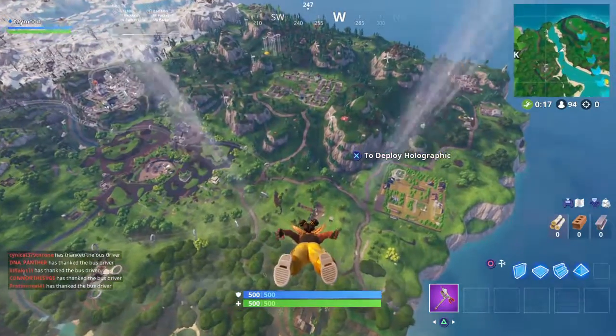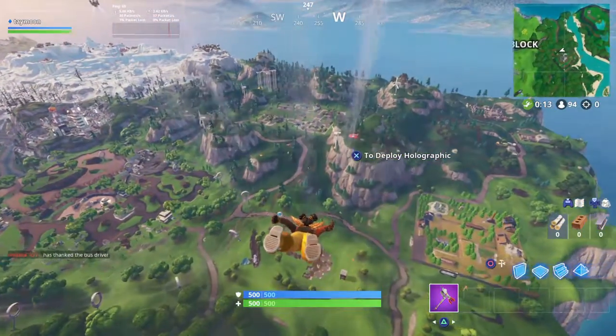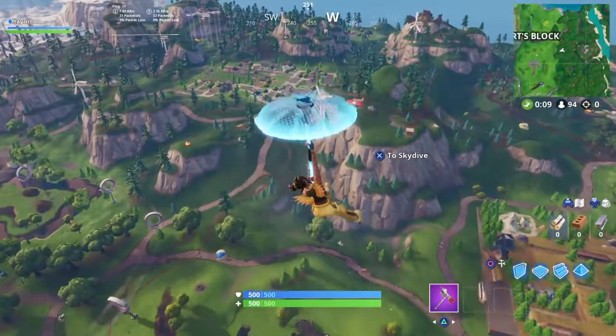This is Fort Byte number 37 location. It's found inside of a disaster bunker basement in Pleasant Park. So it kind of gives it away where it is.